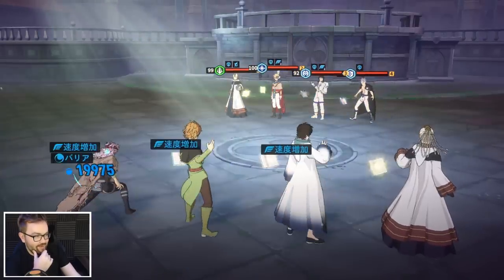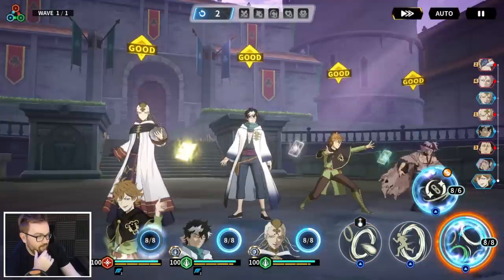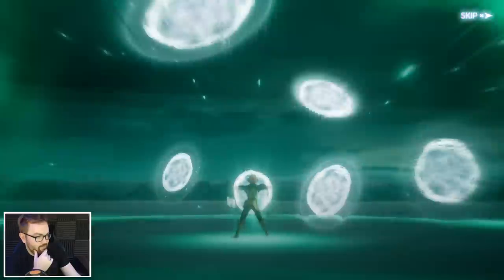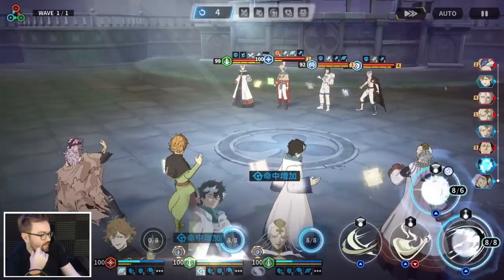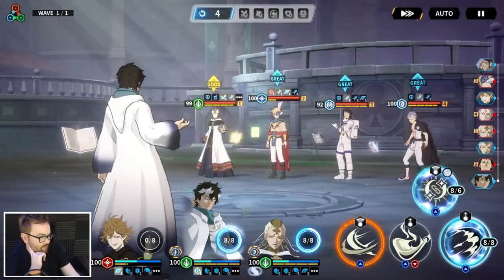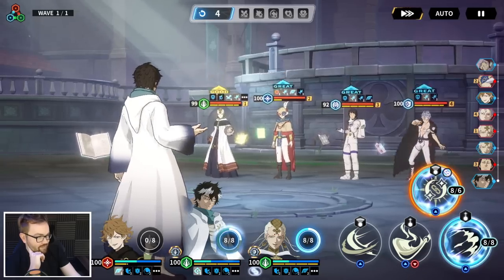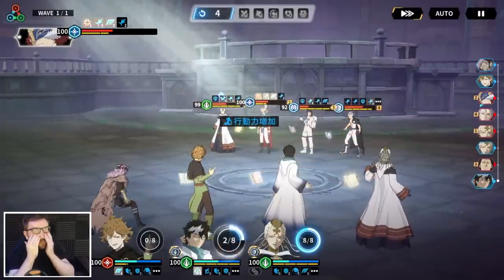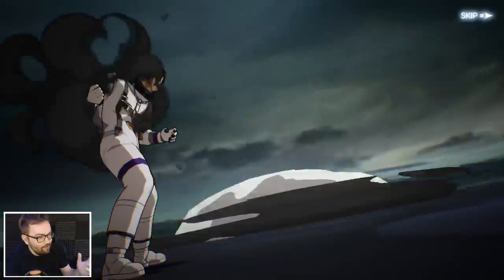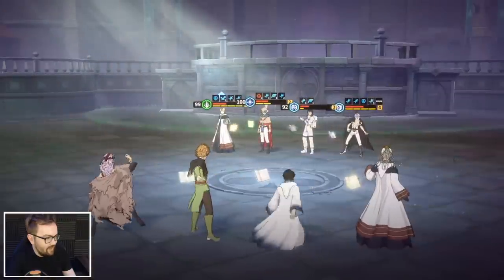I'm thinking like another damage unit and kind of go balls to the walls - maybe that's the play. Let's apply the speed up. Hopefully we can reorder. I actually dropped the speed set off Lick - I really do need it back, or else I'm not getting the four lotuses. Okay, let's see with the damage reduction before and after. How low are we going to get some of them? Oh my god, that's with the damage reduction - we almost... if there was no damage reduction, that Lotus would have gone down there. 100%.